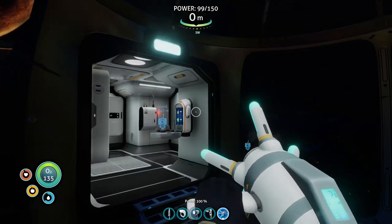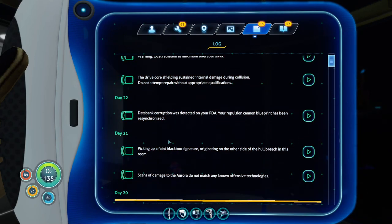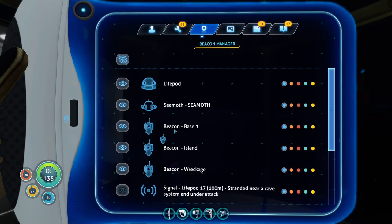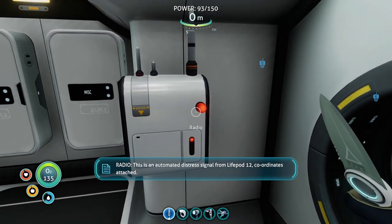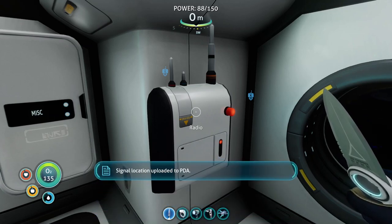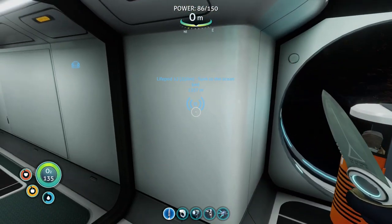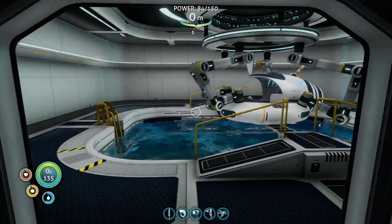Do we have any current objectives? Let me get caught up here. Faint black box signature - that's all the Aurora stuff. Life Pod 4. We don't have any active beacons. Let's go ahead and listen to a radio. This is an automated distress signal from a life pod. Lifepod has sunk beyond safe diving distance - do not attempt retrieval without submersible support. Signal location uploaded to PDA. That is 250 meters down, almost 400 meters away.